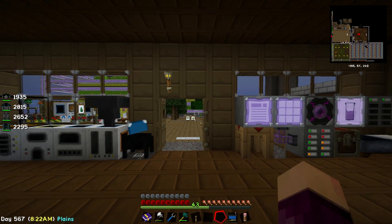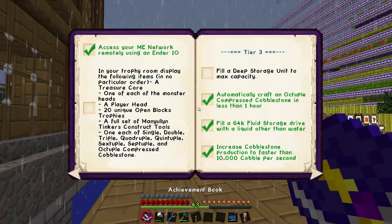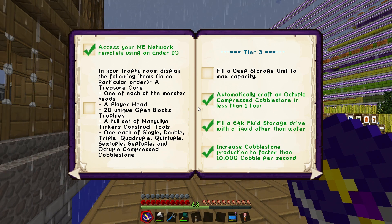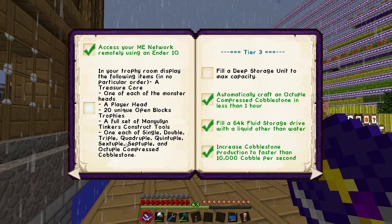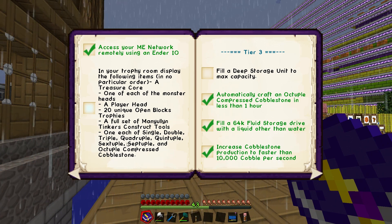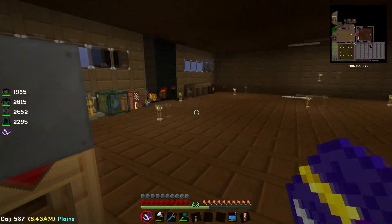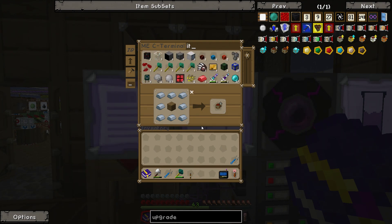Looking in our quest book, one quest we can fairly easily take off now is to display one of each: single, double, triple, quadruple, quintuple, sextuple, septuple, and octuple compressed cobblestone - because as you remember from last episode, we now have every single one of those. So we're going to need some item frames.